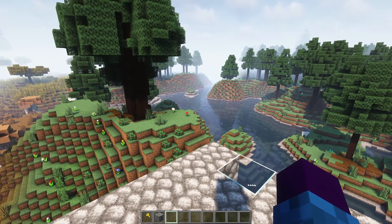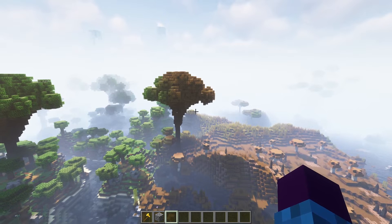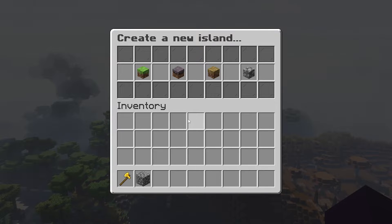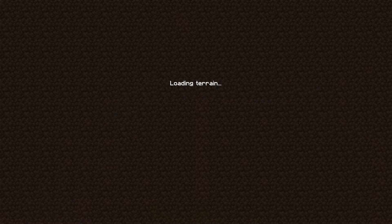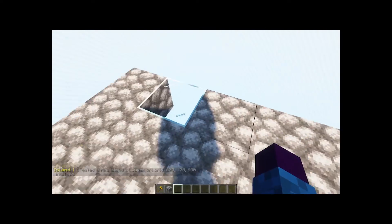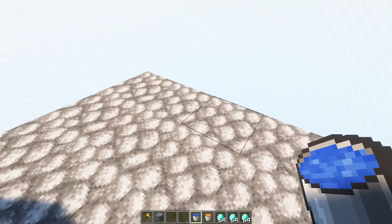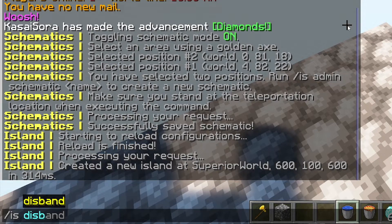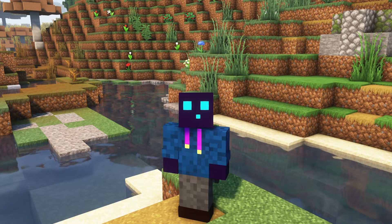Back in game, type /is admin reload. Now when we try to create an island — /islands create, I'll call it test — we will have a new option: the Cobble Island. 'Simple island with cobblestone and diamonds.' Let's click on it. There we go — our new beautiful island. We've got one glass block, the rest is all cobblestone, many diamonds in the chest, and lava and a water bucket. That's how you add a new schematic to Superior Skyblock 2.